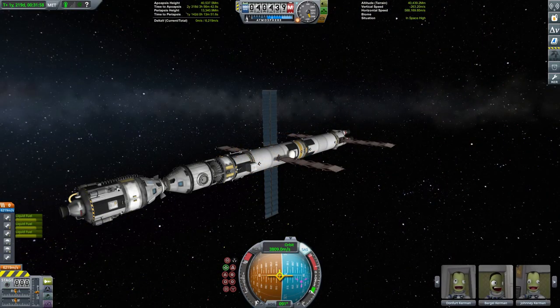Before we get to that, we've got a little bit of housekeeping to take care of. We find ourselves in deeper space with our interplanetary craft, the Ptolemy — along with its crew of Kurdard, Donfoot, Barjol, and Johnny Kerman — about 60 days away from its encounter with Drez. So for the second time this episode, it's time to check in with this craft and see if it needs a correction manoeuvre.